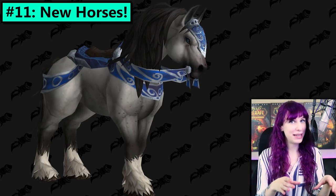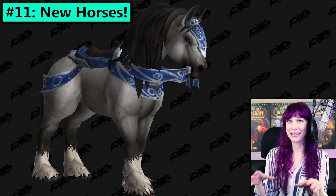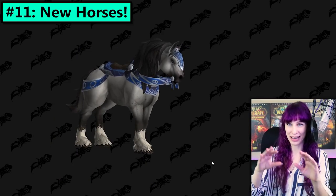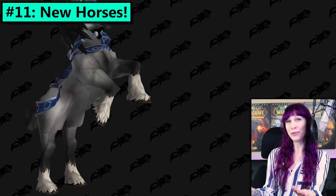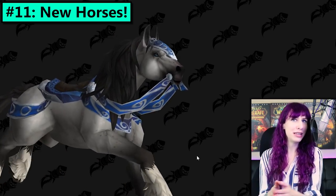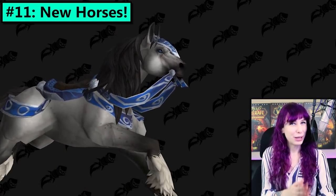Specifically, I want an updated elf-style, not heavily armored saber cat — like a rideable saber cat that's been super updated with these amazing new graphics that they can do these days. I want that. So the horse is cool, I'm very excited for the horse, some of the variations look gorgeous — but I really want a cat.